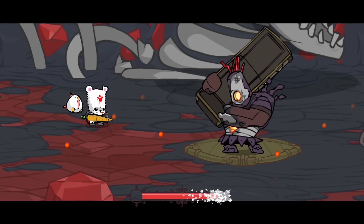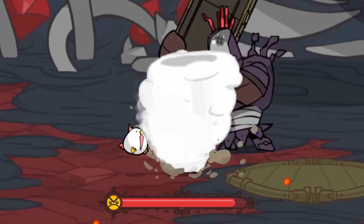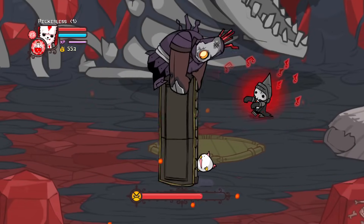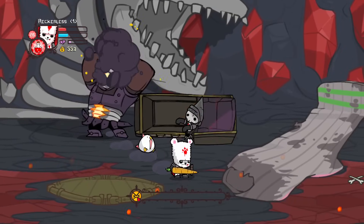Next is the Undead Cyclops, who is even easier. For this fight, we use all of our tornado during the damage phase, and when the groom comes out, we simply just PB groundstrap. Rinse and repeat for four phases and the fight is done.